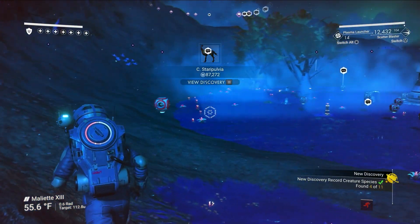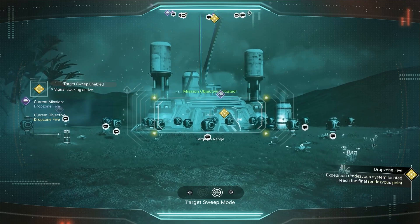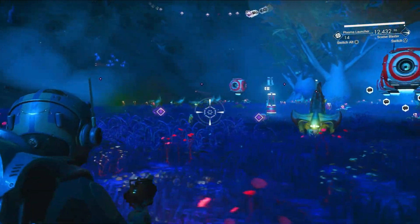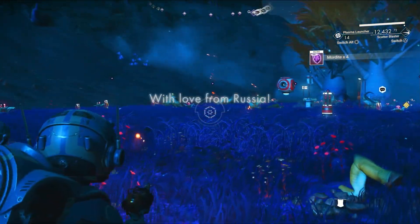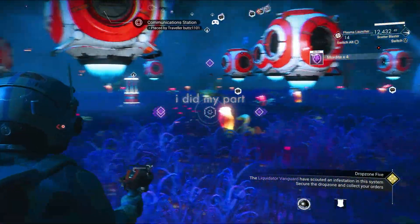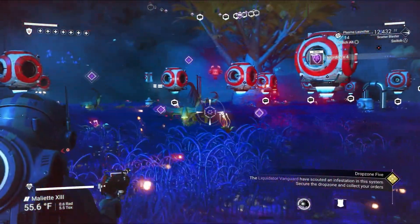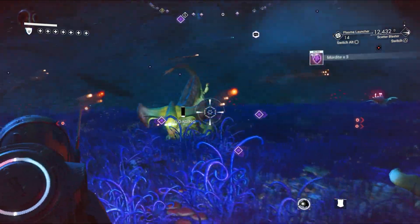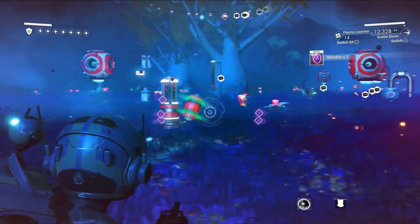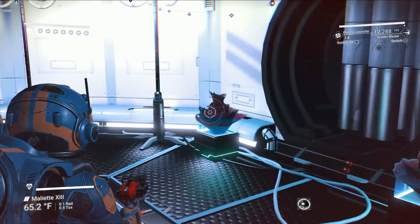Scan that one there. All right, looks like we found the drop zone. Got some biological horrors coming in — yep, yep, coming in. Actually this doesn't really matter anymore because the milestone's complete, like the community milestone. What is shooting me? I feel like there's a laser shooting me. I didn't know there was a sentinel here, trying to make my life miserable. Okay, let's just go in — I don't need sentinels and biological horrors. I just need to get away from it all.